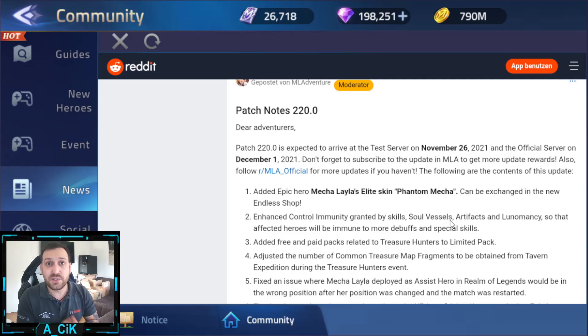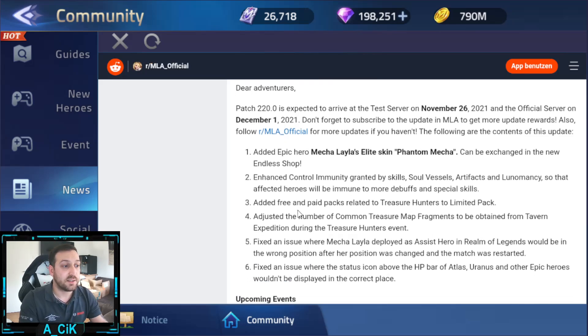What I would love to see is a complete overview when they change something - show it side by side, like the old value on the left and the new patched value on the right. For example, 'deals 100 damage per second' versus the revamped '150 damage per second.' Just show us the changes clearly in some kind of table, so we don't have to scroll through all those heroes trying to remember what changed.